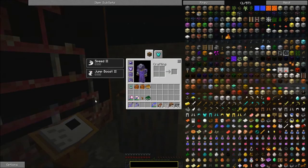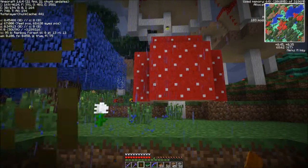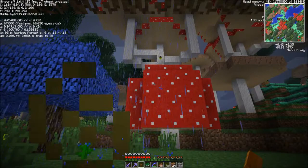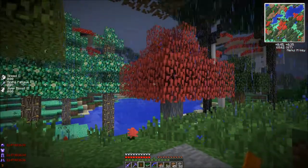Let's pop in here real quick and see what it looks like. I have no idea, so hold on a second while we load the world. I got a waypoint set and I made a world — I make the worst Mistcraft worlds. We are in rainbow forest and we have mining fatigue, and it's raining.